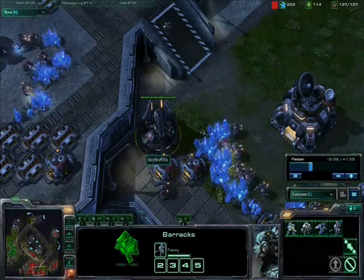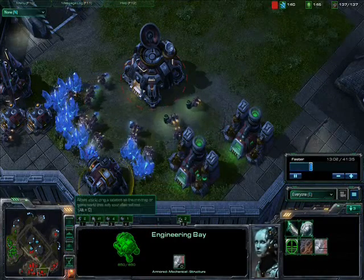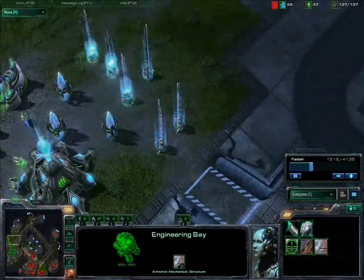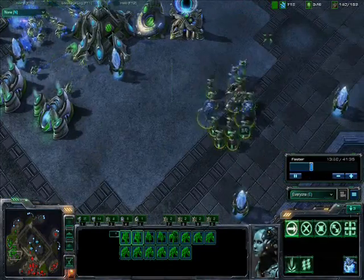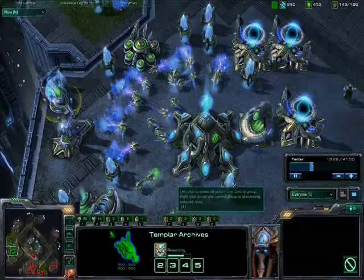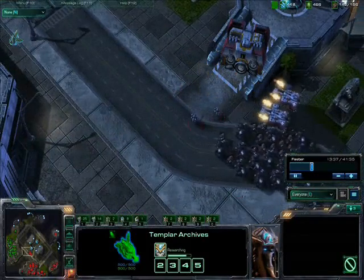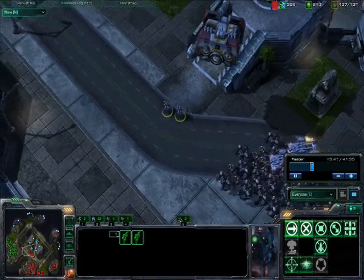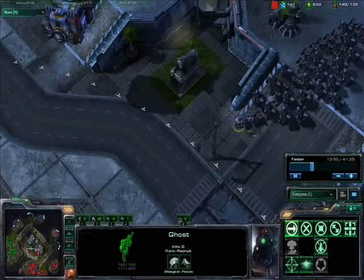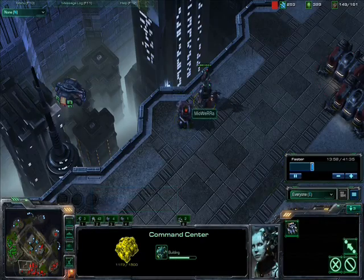Ghosts are critical late-game in TvP. You really need to be able to EMP the High Templars, and getting the shields off Immortals makes a massive difference. Once you start seeing Void Rays, Colossus, even Carriers, EMP is just magical. Nukes are a lot easier to get and deliver in StarCraft II as well, so you really can't go past Ghosts — they're fantastic and much better at killing things now. And don't forget Snipe: if you catch some High Templars nearby, just snipe them and you're done.